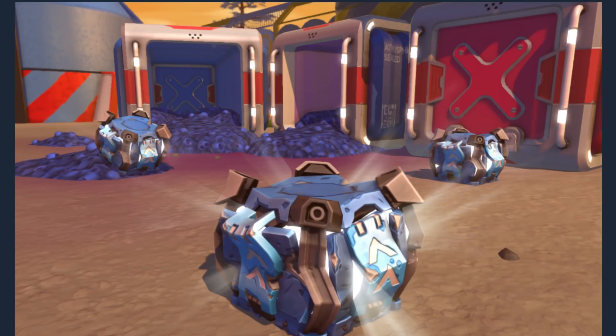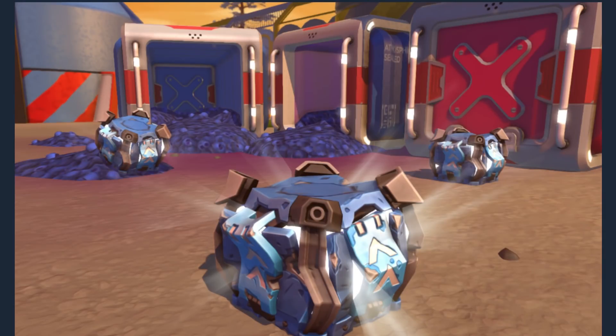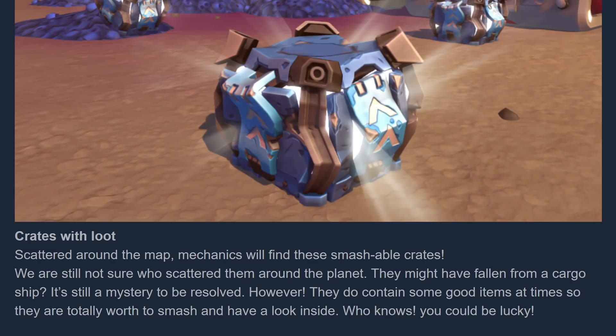And here we have an awesome photo of... blueberries! So many — wait, are they blueberries? I don't know, I can only tell that they're blue and that there are mounds of blue. Crates with loot — scattered around the map, mechanics will find these smashable crates. We are still not sure who scattered them around the planet; they might have fallen from a cargo ship. They do contain some good items at times, so they are totally worth smashing and having a look inside. Who knows, you could be lucky.